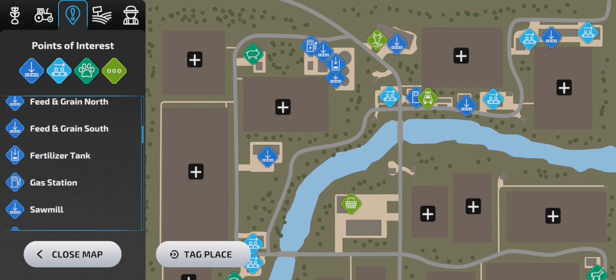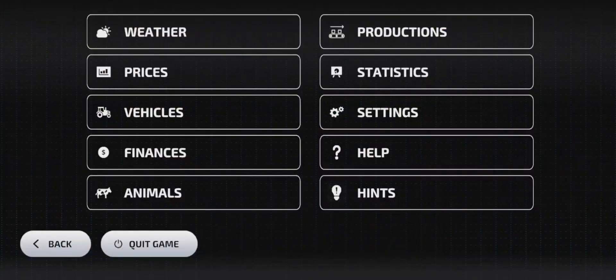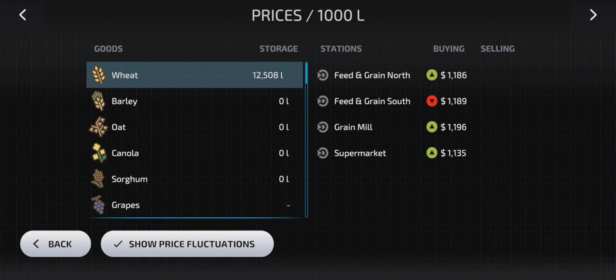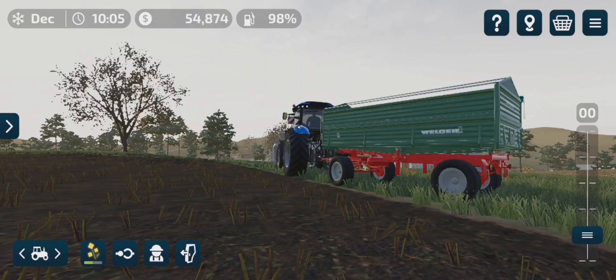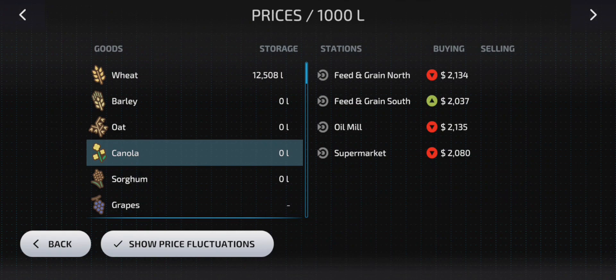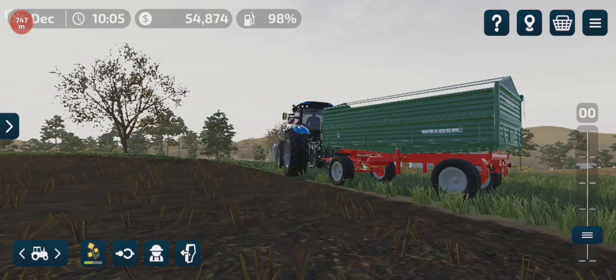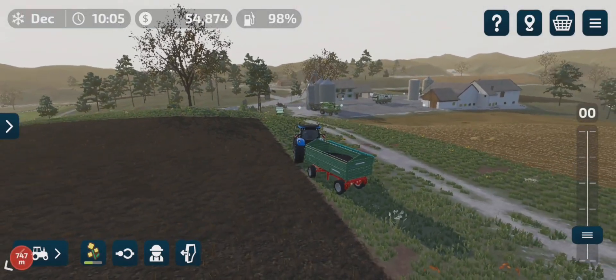Feed and Grain North, Feed and Grain South. What are the prices like? I was calling it sorghum — this is canola, my bad. Oil Mill got $21.35, which is a dollar more than what Feed and Grain North is. So we can go to the Oil Mill. Alright, and on our way.